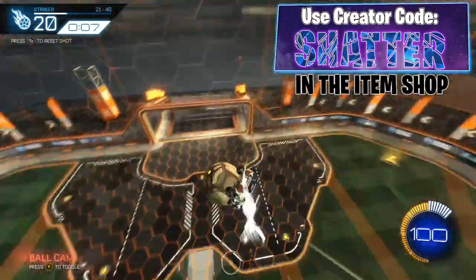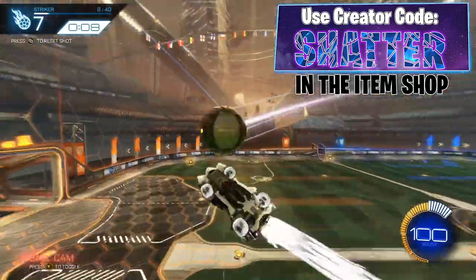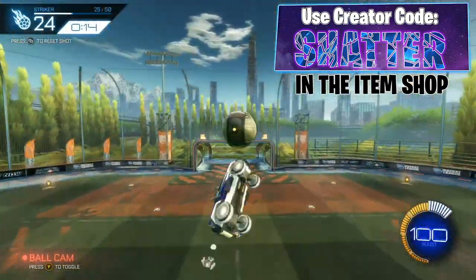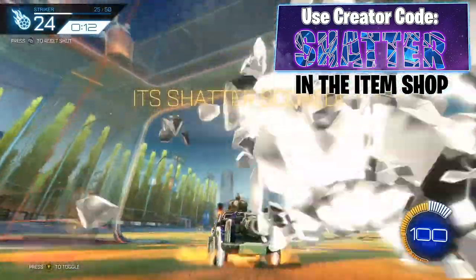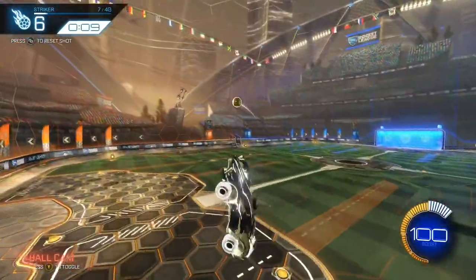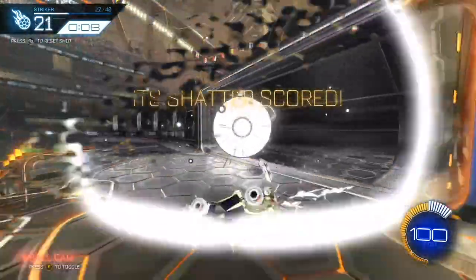As you can see, you don't need to break the bank just to get a tricked-out car all in Titanium White. And if you prefer a color other than Titanium White, you can find all these items in other colors for even cheaper. Hopefully this video helped some of you with finding cool and cheap cosmetics. If there are any items I missed that you feel are worth mentioning, tell us in the comment section. If you want to see more great content, I'll leave a few good videos at the end of this video, or you can head over to my channel.